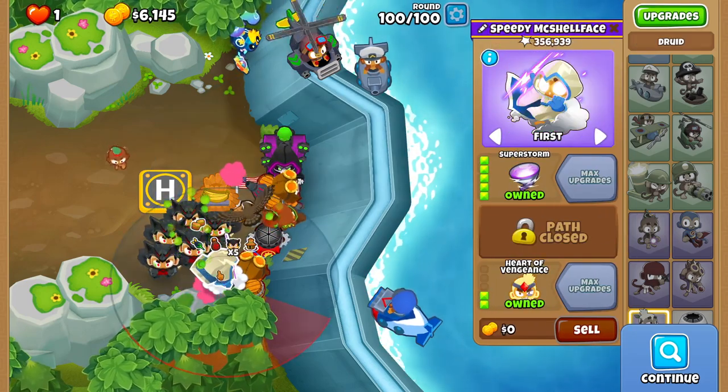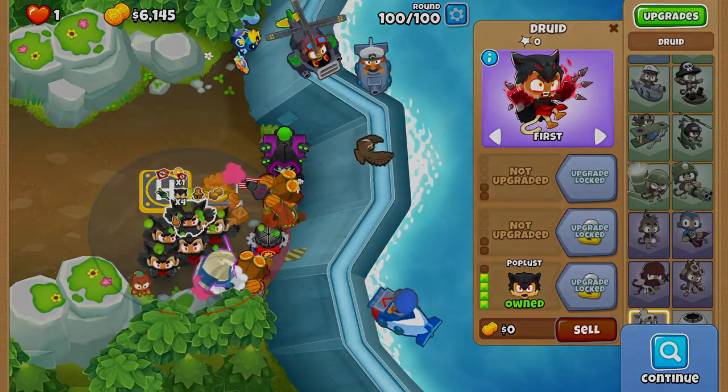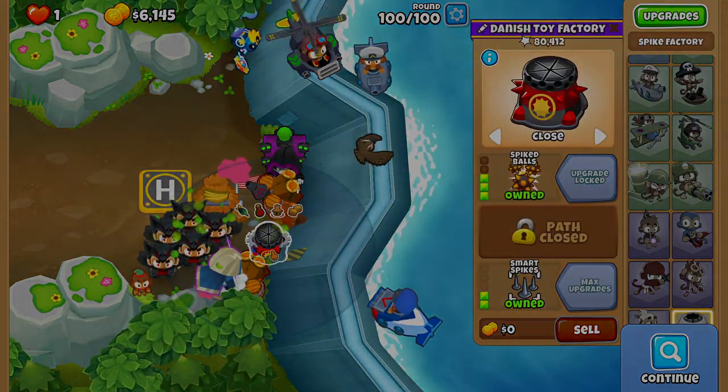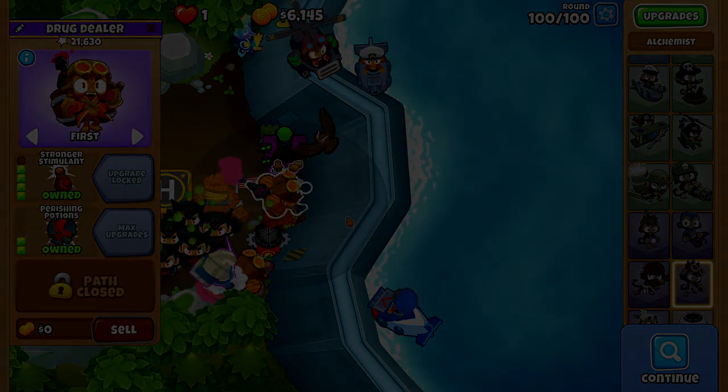I decided to get a creator code because I thought it would be funny. So yeah, code DOREO in the BTD6 shop. Also I might start doing more monetization stuff, because I kind of want to make a little bit of money, but I definitely don't have to.